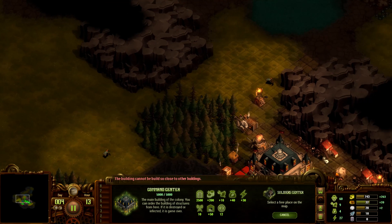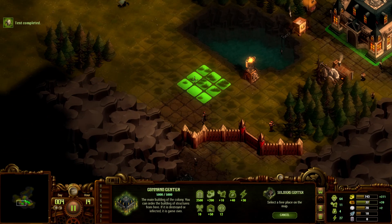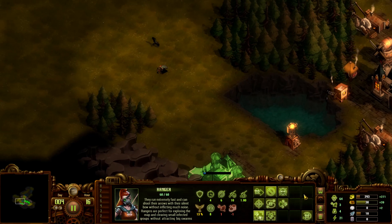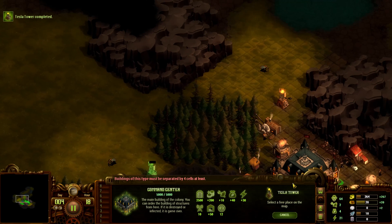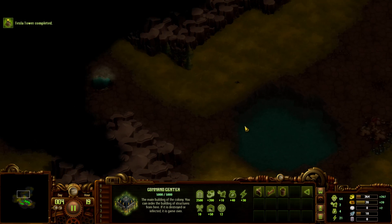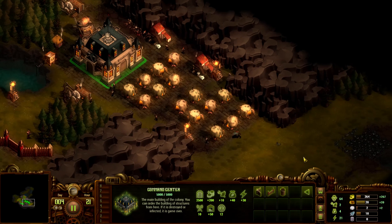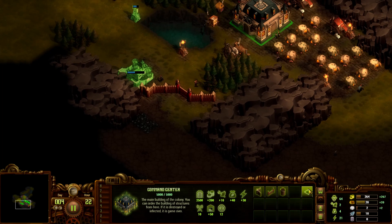We should get our stone in just a second — there we go. Let's go ahead and build the Soldier Center. All this grassy area will be really good for farms. I'm just going to try to really expand at this point. There's some stone over there and a ton of iron there, but I think there were quite a few zombies over there. We need to start finding a new housing area as well — this is getting pretty full right here.